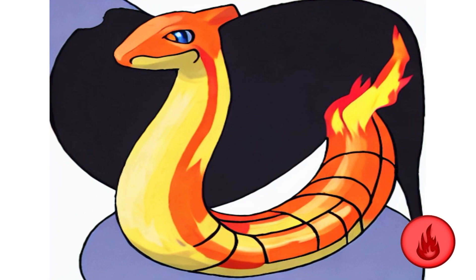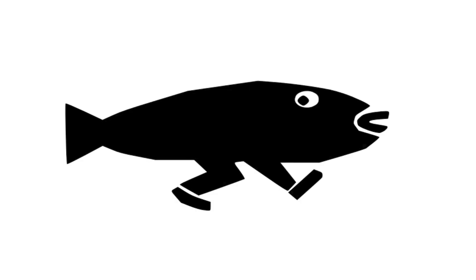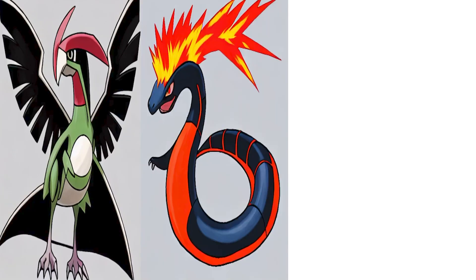My water starter is based on an axolotl — the fish with legs, which is literally a nickname. Here is Axolotl, the small axolotl Pokemon, a water type. Axolotl is usually found competing with Wooper for dominance over lakes and rivers.